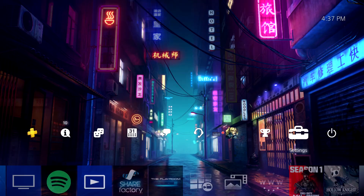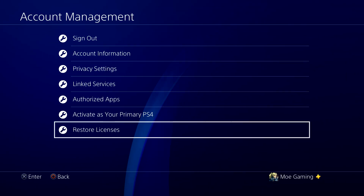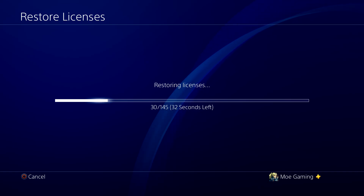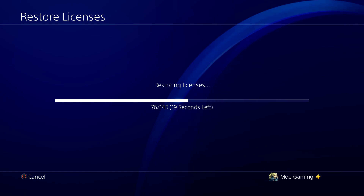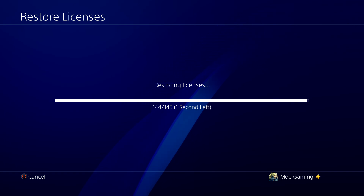There are a couple of things you can do and we're going to get right into this. The first thing is you want to go to Settings, go to Account Management, and you want to Restore Licenses. A lot of times it might think that game is actually not yours, so doing this fixes a lot of those licensing issues or not-recognizing issues. Doing this will, most of the time, fix that issue for you. So try it, re-download the game, and see if that works. Let's just wait on it — should be done soon.